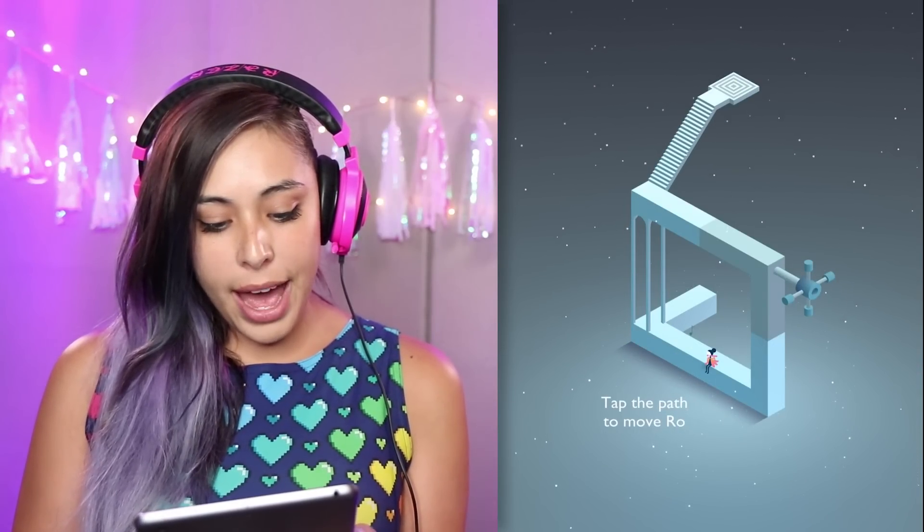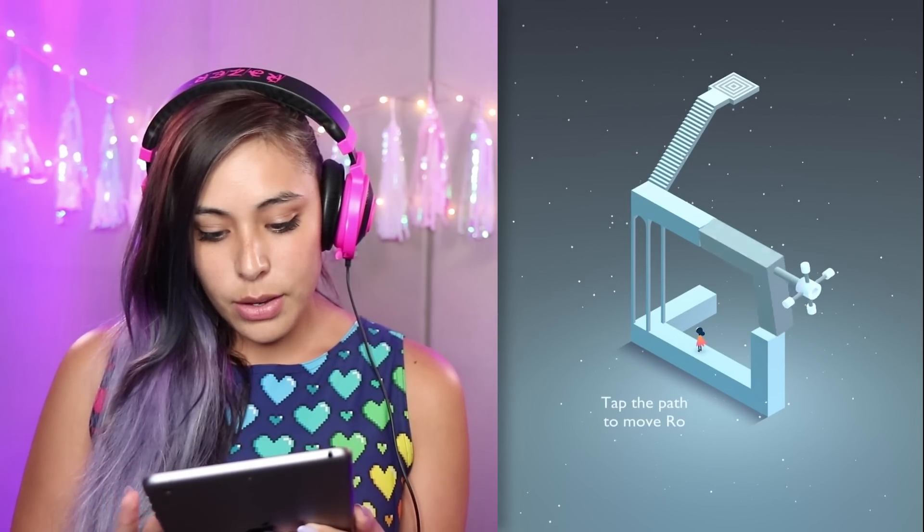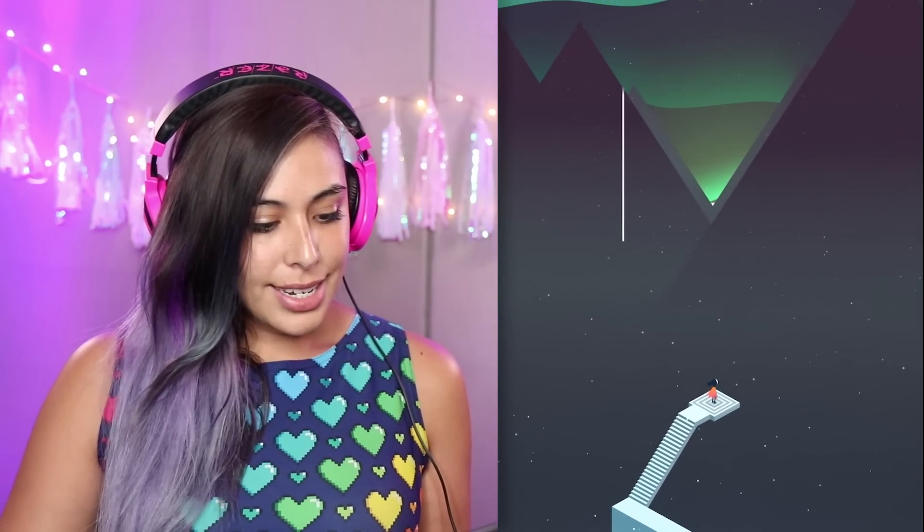So we are here - tap the path to move Row. It's this little character named Row. Hello Row! So hold and rotate - okay, cool. So we're going to have her walk over here. It's so cute, and then we got to get her to this platform. So that is our goal with Row. So pretty, look at the little Aurora in the sky.